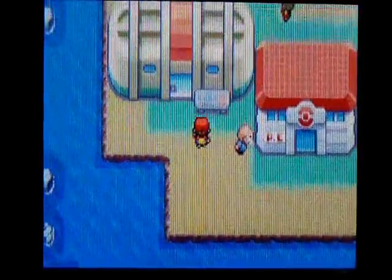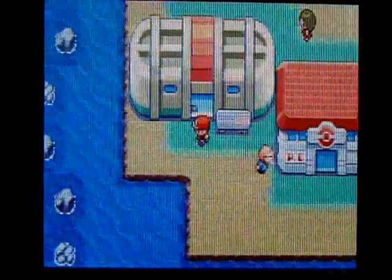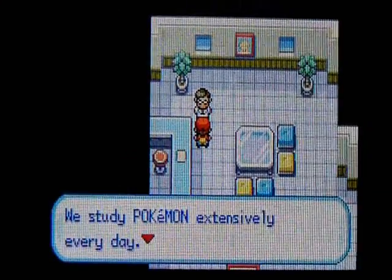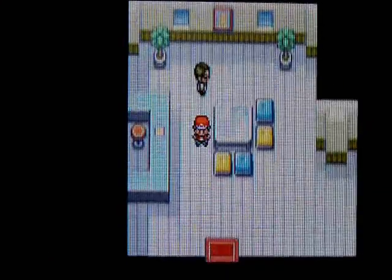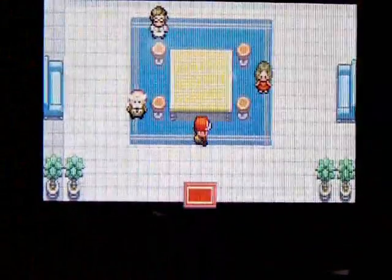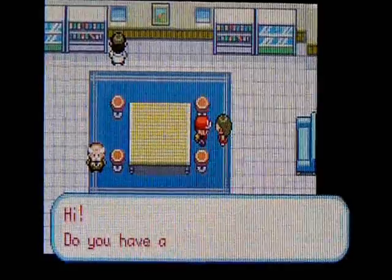One cool thing in Cinnabar Island is this place — this is the Pokemon Lab. You remember in Mount Moon where we found those fossils? We had to battle that Super Nerd to get one, and we got to pick one because we beat him. Well, here you can revive that Pokemon.